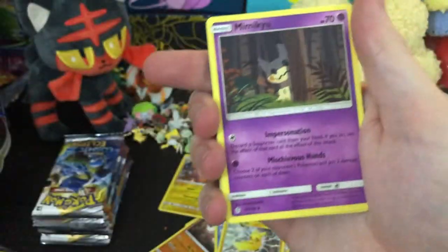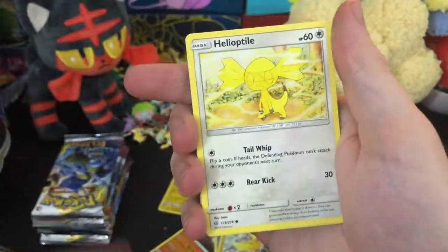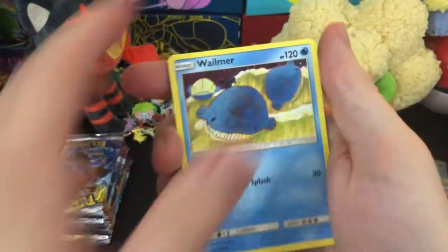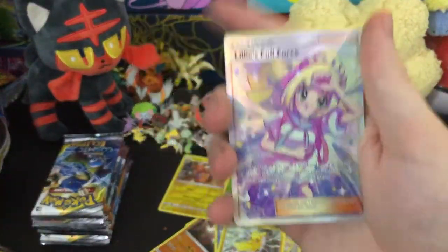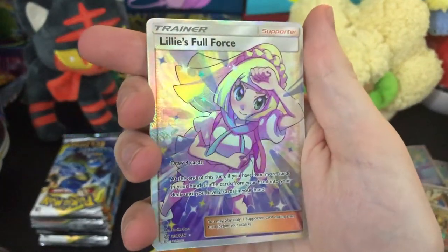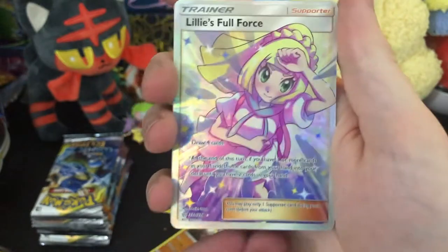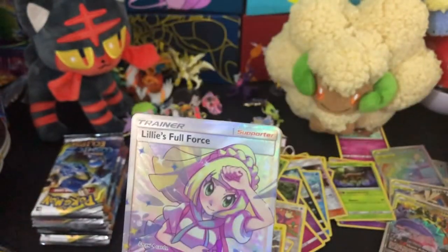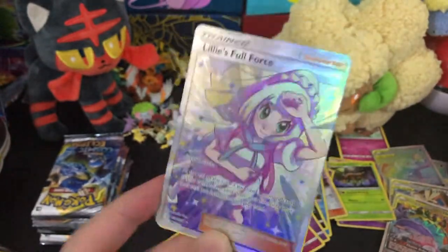We got Will. We got Mimikyu hiding — there are two Mimikyu in this set, that's too many. Beast Ring, Eelektrik, Cosmoem, Slugma, Wailmer. We've seen them. Chinchou. Come on — hell yeah! We got a full art Lily's Full Force and I just went full force a little bit myself. This video doesn't stop, guys. This video just keeps freaking going.